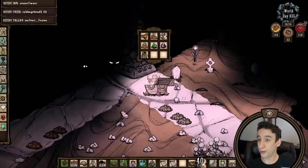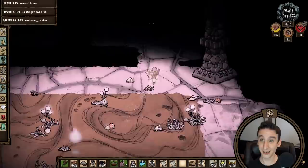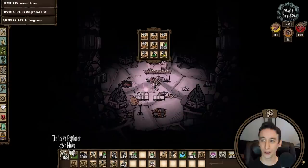Believe it or not, the ruins were the least eventful thing of the year. Cleared in about 13 days, ancient guardian dead on day 833, and a very nice haul from the chest: three greens, four purples, nine thulacite, and a full thulacite suit. I'm bringing back so much loot this year — a bundle of wires, sketches, nightmare fuel, gems, gears, green staves, lazy foragers, thulacite walls, and another houndius. Can't wait to add that last one to the collection.